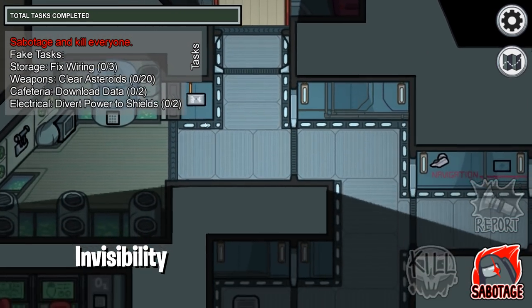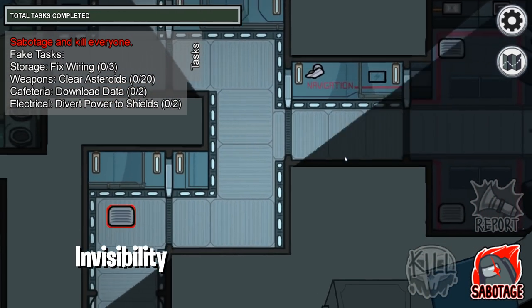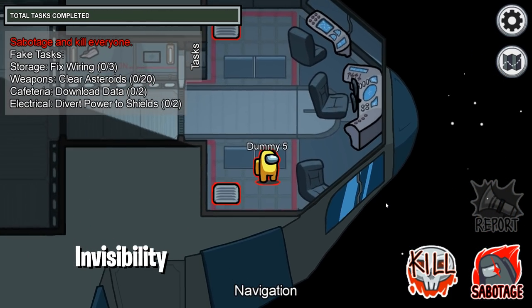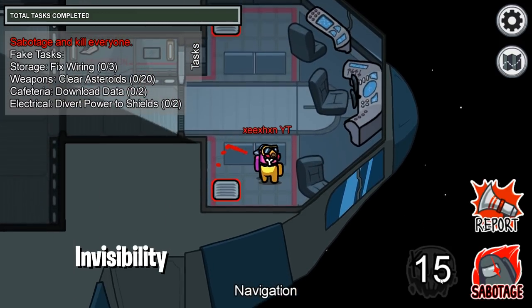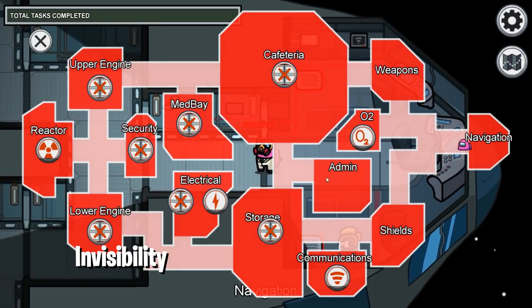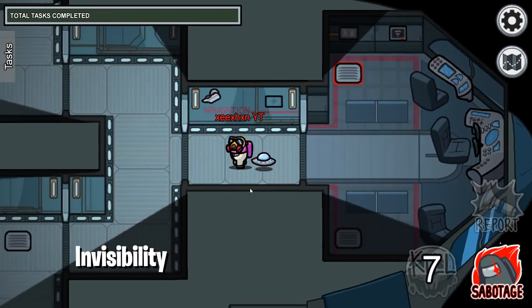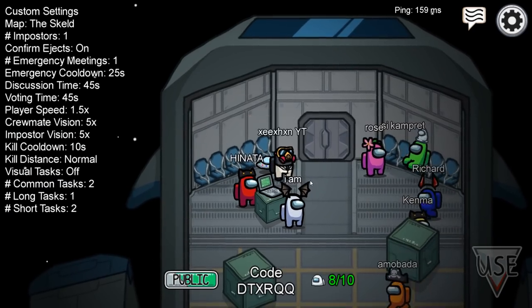There's a dummy right there — and you'll become visible if you try to kill it or enter the vent. It's a really cool glitch you can do in free play and show your friends. It won't work in public matches, so don't worry about that.